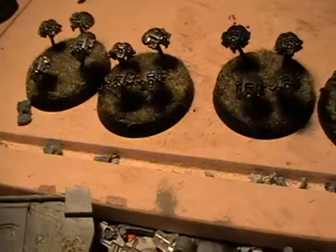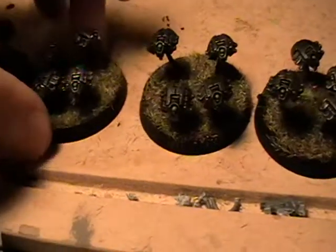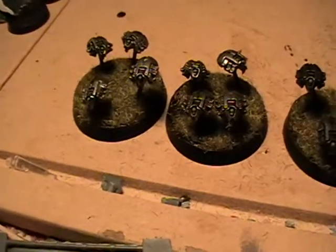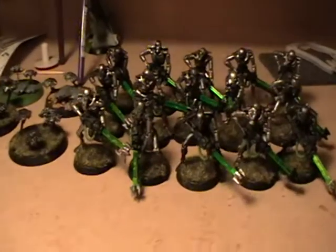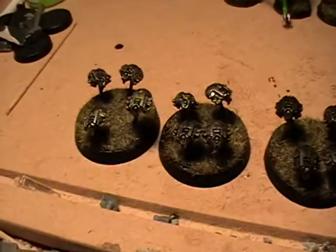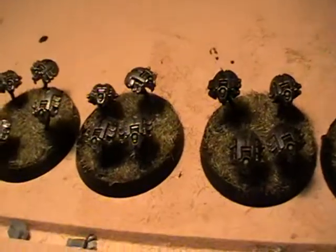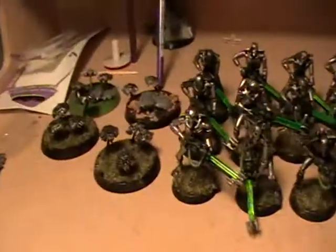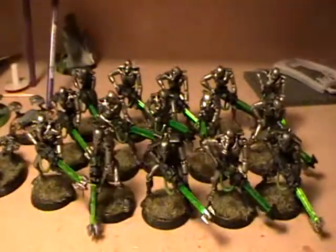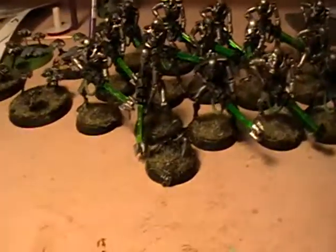I wanted to go over some of the tactics that I use them for. I'm only really going to be talking about a couple here and I'm going to talk about my main one in another video. So to start off we've got 15 warriors back there and a load of scarabs here. This is going to be part way through the game. The warriors are stranded and they've got no one else around them — pretend they're in the middle of nowhere — and they're trying to protect this one objective here, which is a bit of a broken necron.